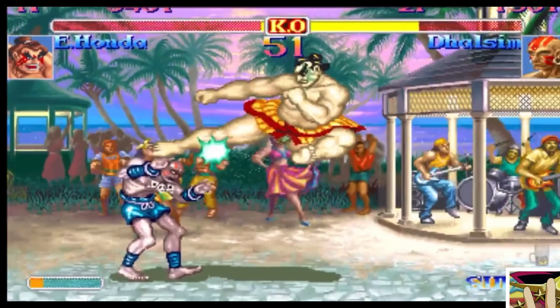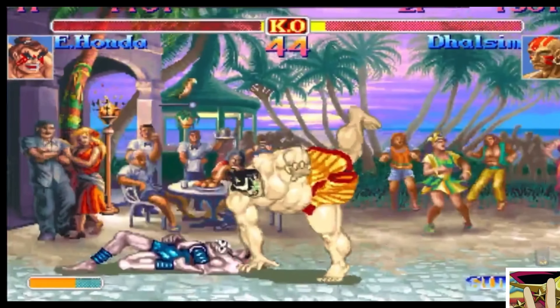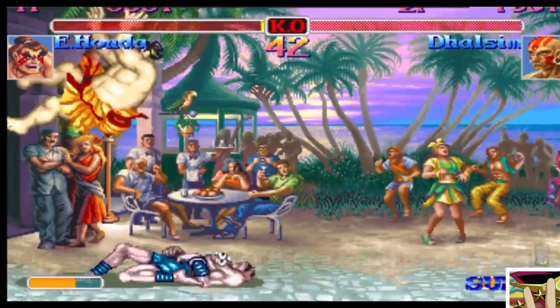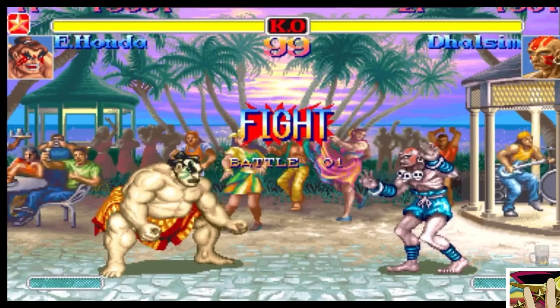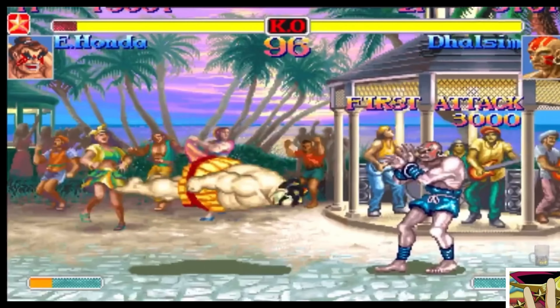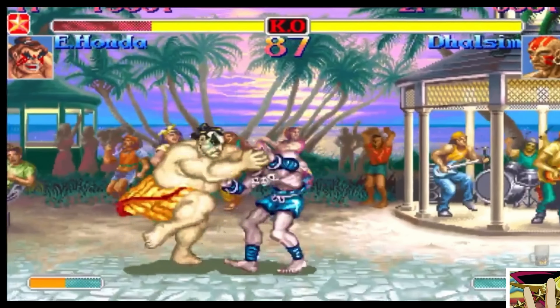They're all about control, because as soon as Honda gets in — see, this is what I'm talking about, this is where the trouble begins. There's the tick throw. As soon as that happens, because you can store that throw in the air, you just have to do the motion for it. You hit any normal, and when you do, you can have the throw come out in all its glory just by pressing the punch button.